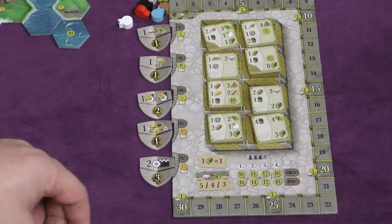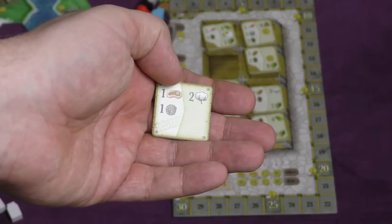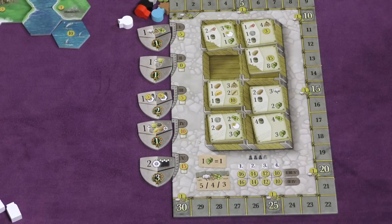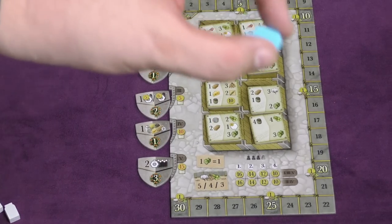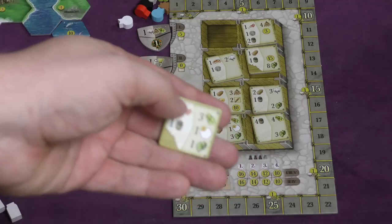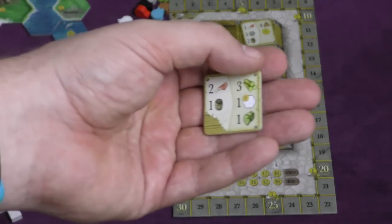Each player will start with a spot to put orders at the beginning of the game. You can put an order in there and then pay. Here, I pay one meat and one wool. You might say, I didn't see any meat — well, the way you get meat is if you have a cow or a sheep on the board, you just pull them off. If you want mutton, you'd have to pull a sheep off the board.